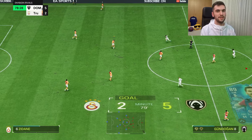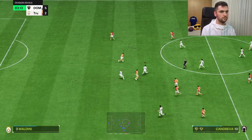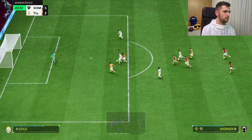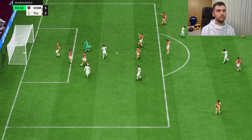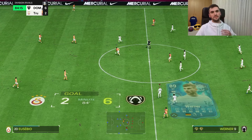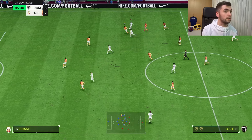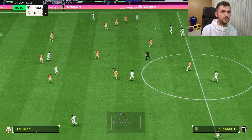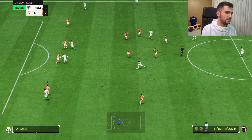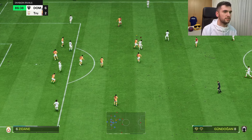I'm so happy I've got this card. This is the best CM offensive card I've played in this game. Good long pass, come on Werner — and assist from Gundogan, let's go! This card performs so well. Everything he does on the pitch, he knows what he's doing. He knows how to position. Yes, sometimes he's out of position, but not every time.